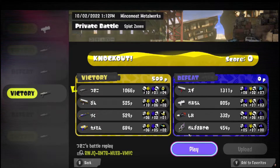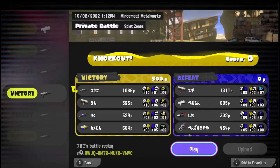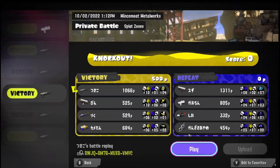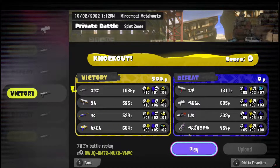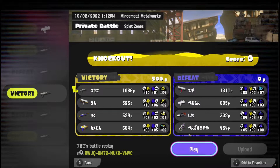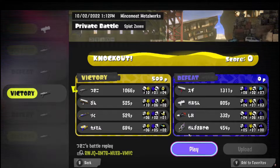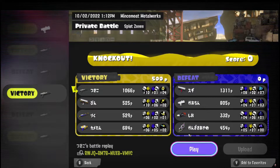Why should a team ever pick a range blaster? The range blaster's primary job is to lock down an angle and control a lot of space because it's AOE - it hits around corners, and two indirects will kill you. You can't approach the space where it's sitting. The downside is it can't paint for itself, it's very linear, it's laggy on shots, and can be easily punished if the enemy team plays with knowledge of that.